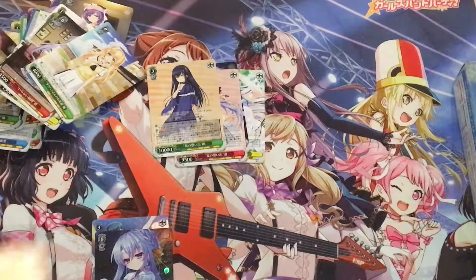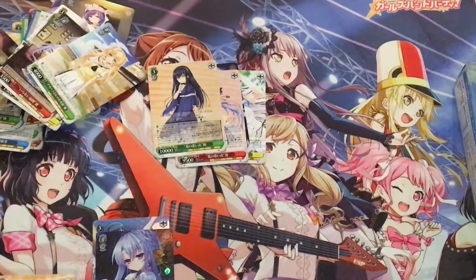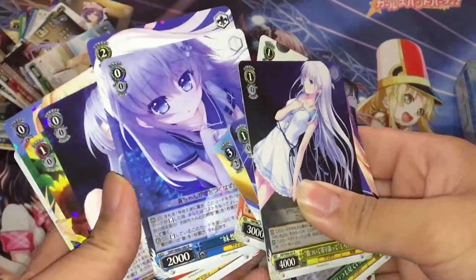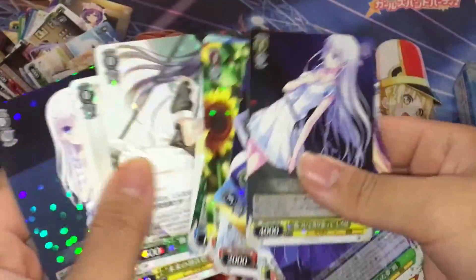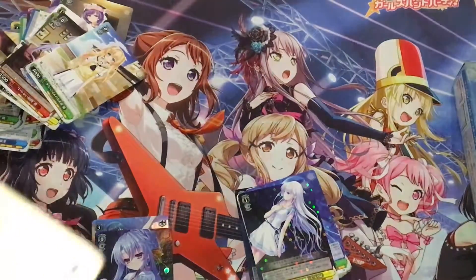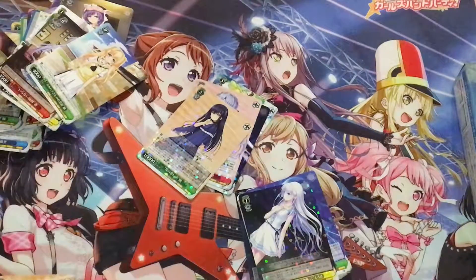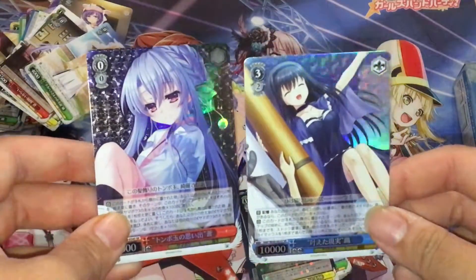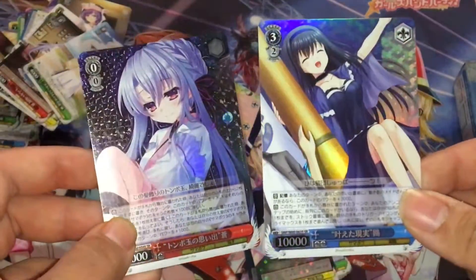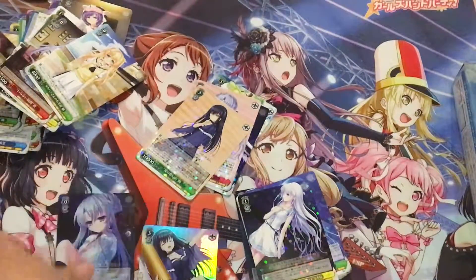Here's the promo we got, and here are all the rares from this box. The artwork is just amazing. Here we have the four triple rares we pulled — pretty good. And we have the two hollows we pulled, which is awesome. They switched the art treatment — triple rares used to have a texture, but now SRs have a glossy texture feeling while triple rares don't anymore.